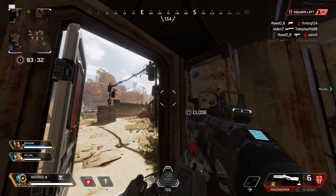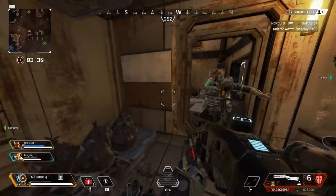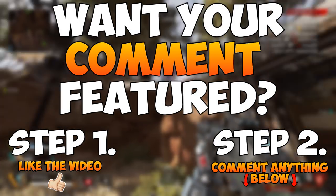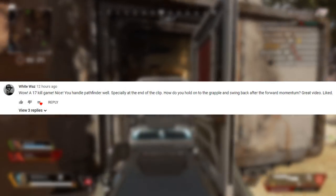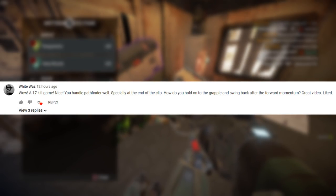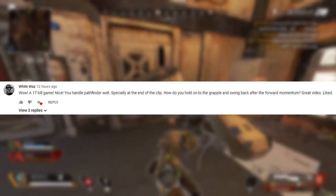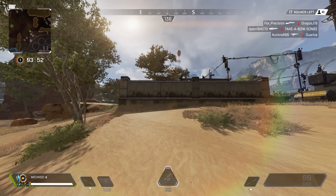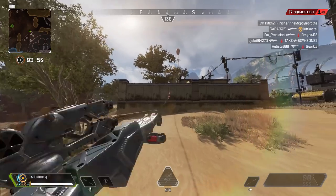As always, be sure you're liking and commenting down below. In today's video, White Was says: 'Wow, a 17-kill game — nice, you handle Pathfinder well, especially at the end of the clip. How do you hold on to the grappler and swing back after the forward momentum?' Well, that's exactly what I'm going to show you guys in this video.